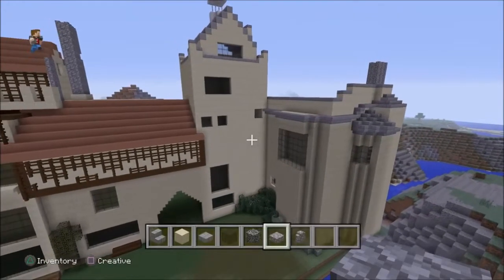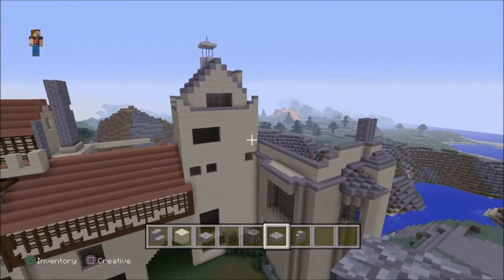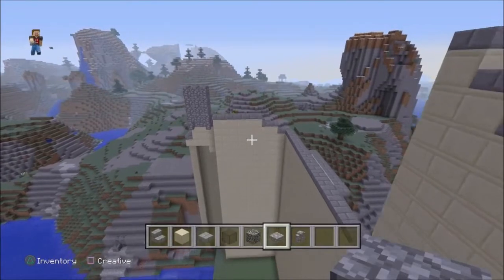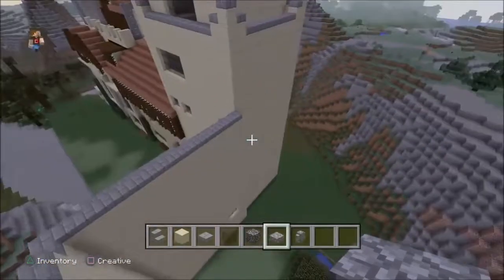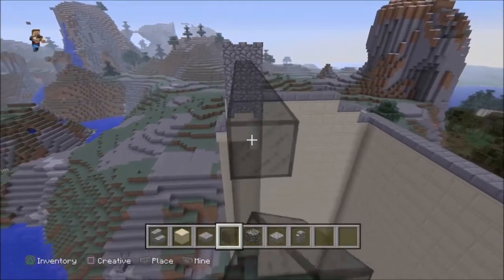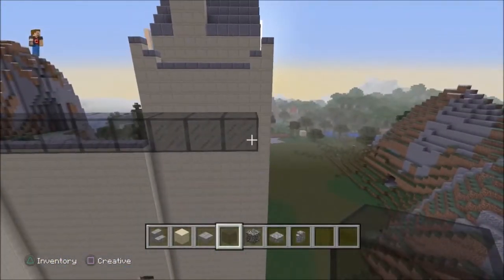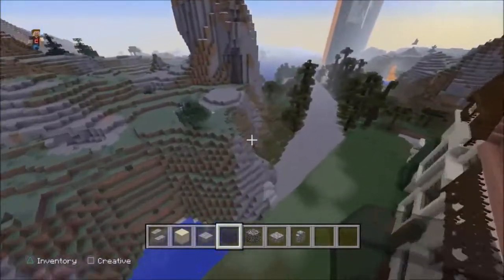Hi guys, welcome back to episode 4 of building Lockwood Manor in Jurassic World: Fallen Kingdom. I found an image of where the greenhouse is, which I think is shown in the trailers — with the Indoraptor climbing on top with Owen on top fighting the Indoraptor. The center of the greenhouse will start here and go all the way up to probably about three quarters of this building here.